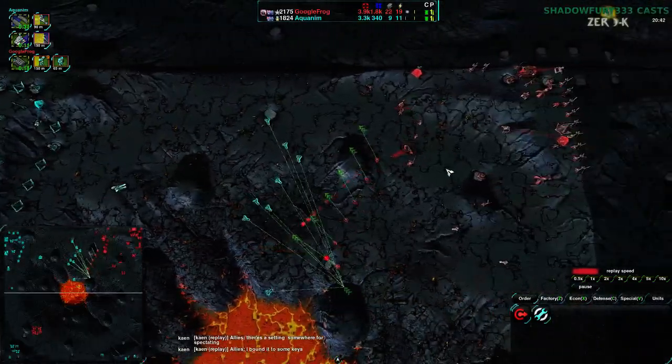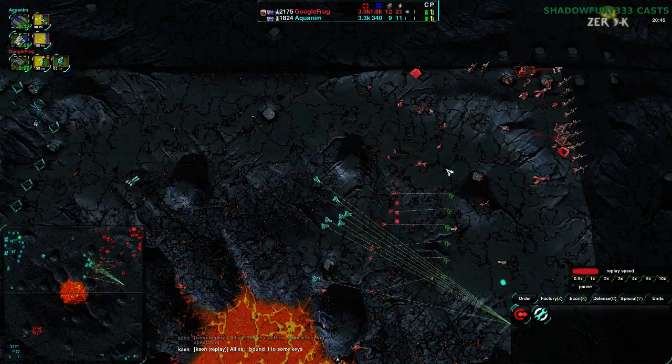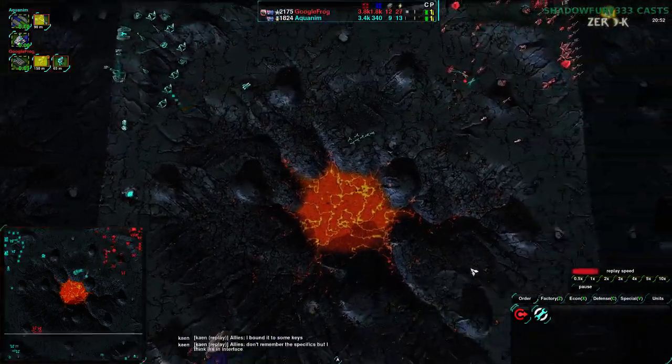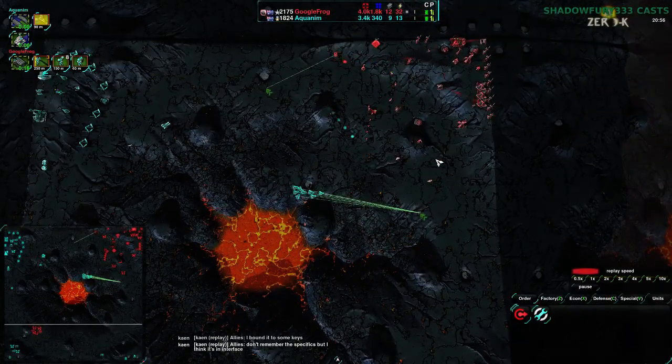Not sure if Aquanim is feeling that stressed — they probably are, given they're fighting against GoogleFrog. Although to be fair, they have done a very good job up to this point. The fact that their Quills were not built in time is about the only mistake I can really point out that they've made. And that's kind of a common mistake.